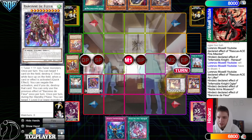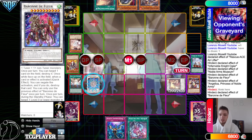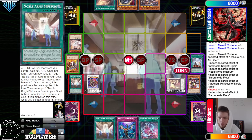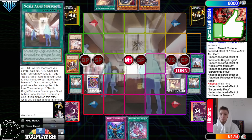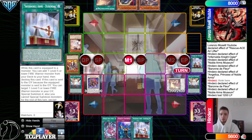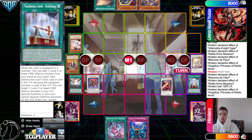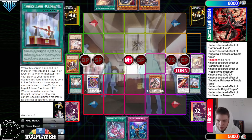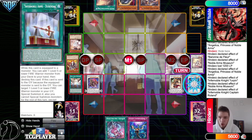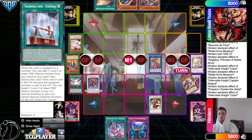Baron pops Fire Attacker — probably shouldn't even do that in case they drew Imperm on Fire Attacker. Then Angelica effect — chain Ash Blossom on that. They said thank you. Then they use Baron to negate Ash Blossom so we can search Museum. Activate Museum, pay 1,200, search out Durandal. Activate Durandal on Angelica, Angelica effect tags out, dumps Turpin, summons Captain Roland. Turpin effect to equip, Museum effect to special summon, use those to make Emperor Charles.